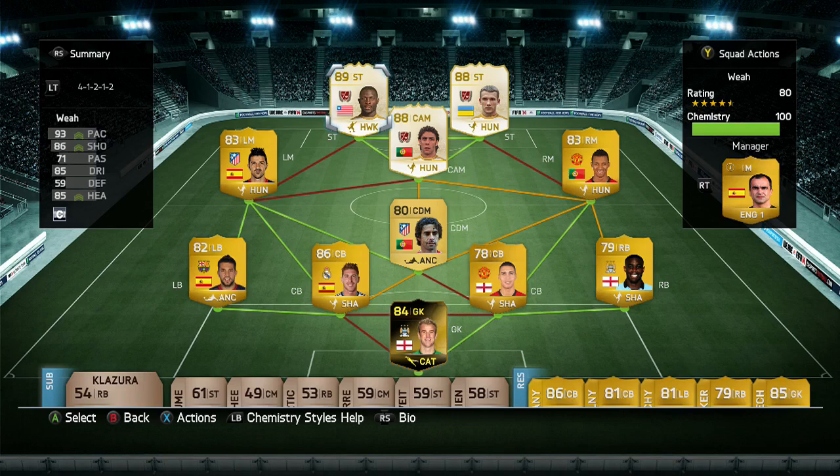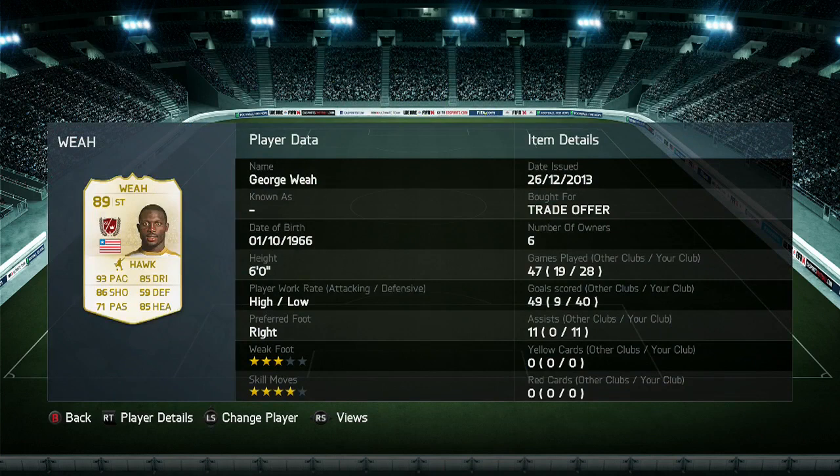What's up guys, Guinness here bringing another player review. Today we are reviewing King George, the Liberian striker who made his name playing for Milan and other clubs. If you're looking for players like these, check out fifacoinspy.com — the link is in the description. A quick look at him: six foot tall, perfect work rates, high attacking low defensive, three-star weak foot, four-star skill moves. His record: 28 games, 40 goals and 11 assists — absolutely outstanding. He's an absolute tank.